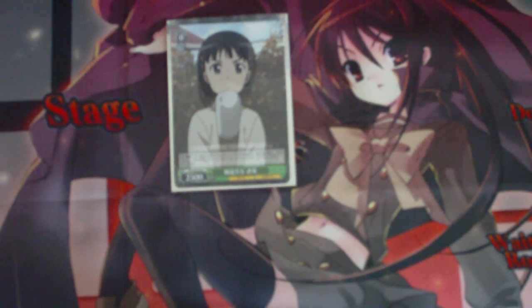Next we have one copy of Kendall Girl Sugu. Her ability is Brainstorm — pay 1 and mill the top 4 cards of your deck. For every climax you hit, she gains 3,000 power.